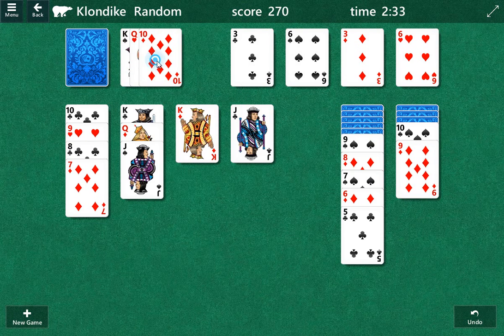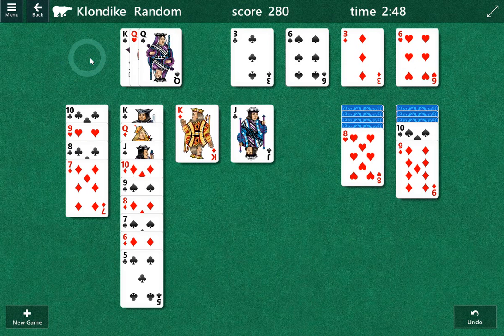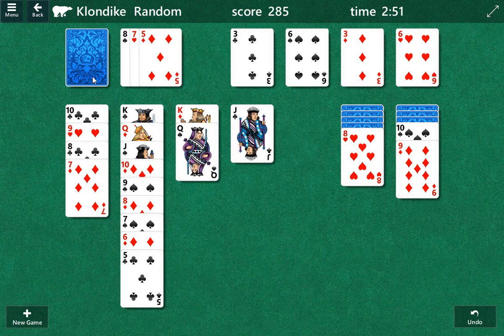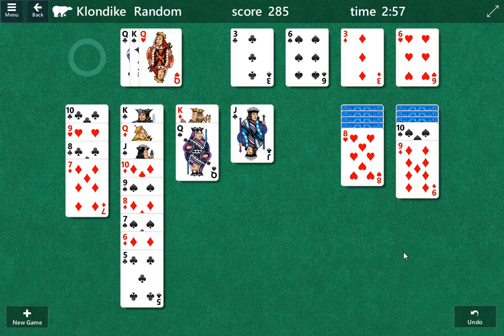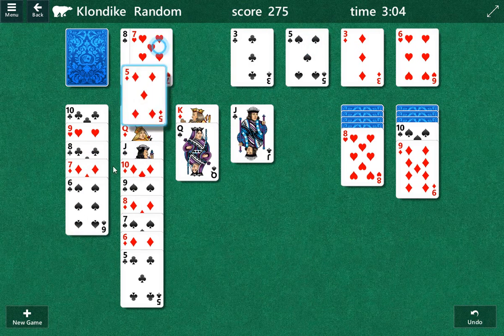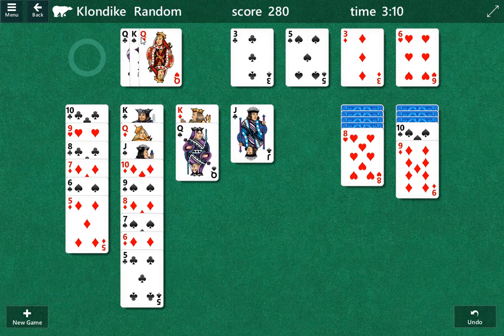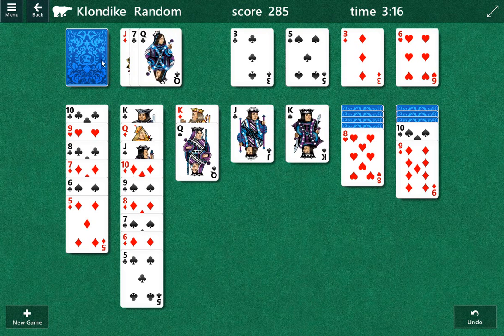Nine's probably okay to bring down. Ten is definitely okay to bring down. Let's move that nine. I'm trying to figure out a way to get to the eight. I'm gonna want that king at the end. And we can get to it because we have a move here — we can play this and this. We don't want to play the next one, though, because we want this king to be able to be played. We'll play this jack later.